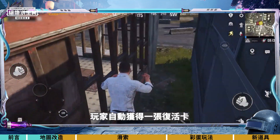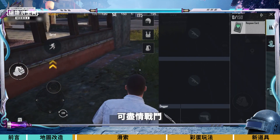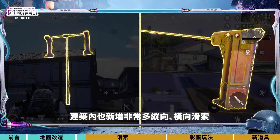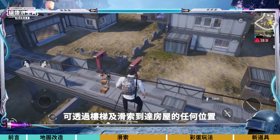After entering the area, you will automatically receive a respawn card, letting you engage in battles without hesitation. Numerous vertical and horizontal ziplines have been added to the buildings, and along with stairs, let you reach any building location.